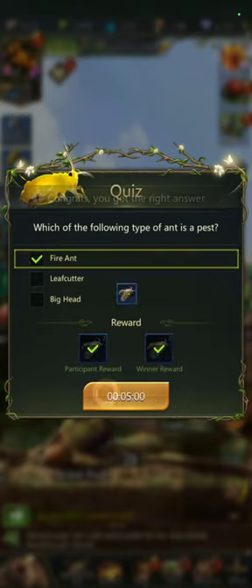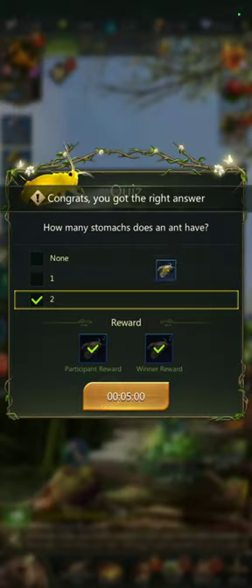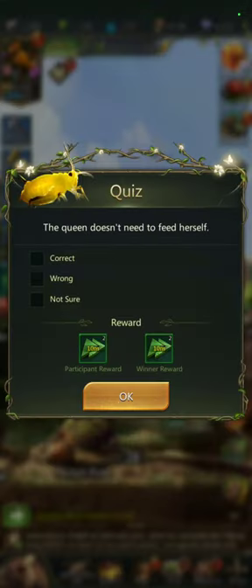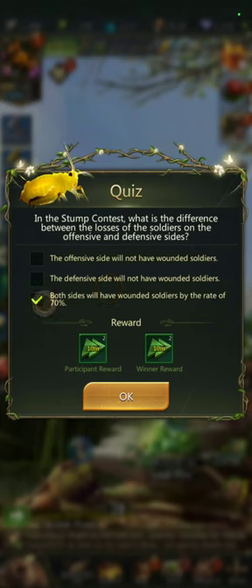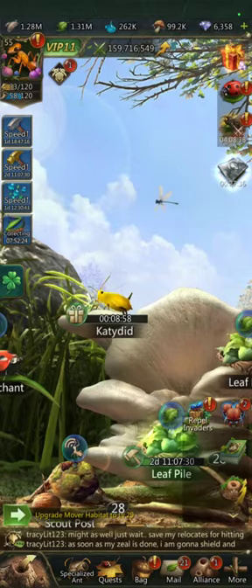They feature the fire ant and you can see the first time I got a five minute timer. Round two we got some food and it's another five minute timer. Round three we got some speeds with a seven minute timer. Next one, more speeds and a nine minute timer.